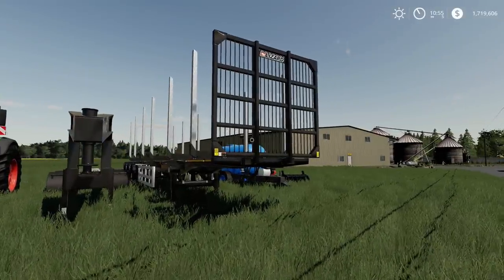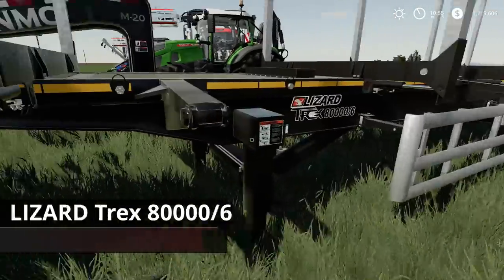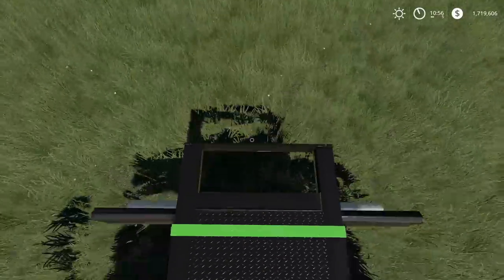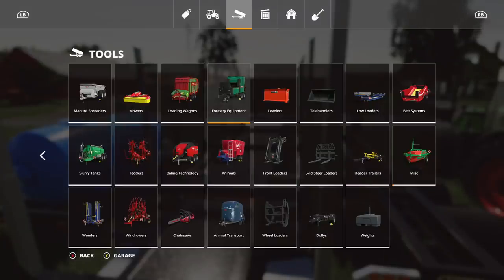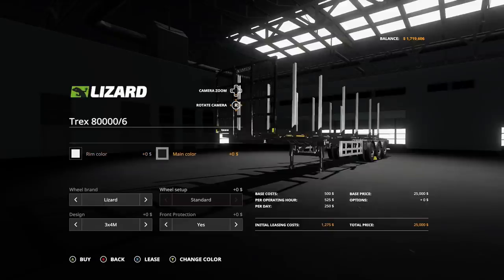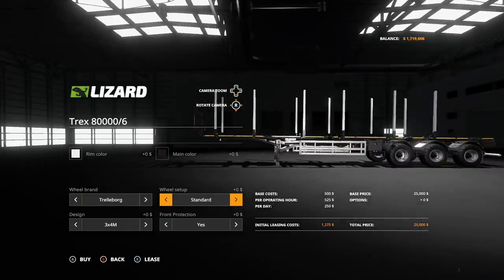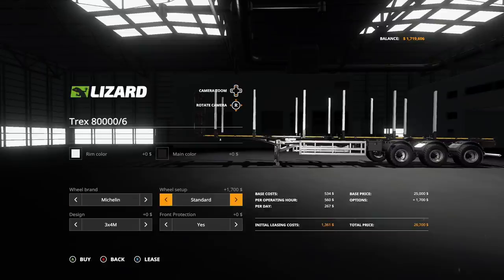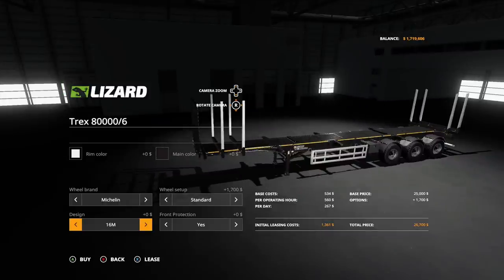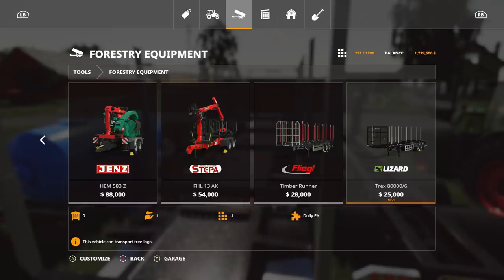Also another forestry mod from Black Sheep Modding — the Lizard Treks. It's 80,000/65 slots and $25,000. It can hold really big logs, and it has straps on it, which is a plus. Find it under forestry equipment at the very end. Rim and main color are fully customizable. Tire brands include Lizard, Trellborg, and Michelin in standard or wide. Design width options are 3.4m, 3.5m, 2.8m, and 16m. You can also toggle front protection on or off.